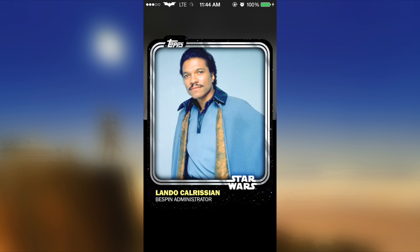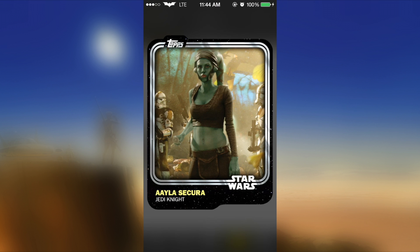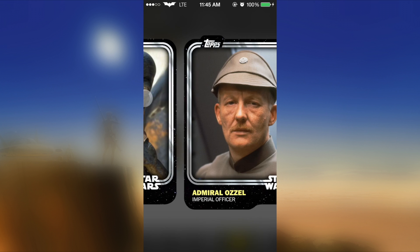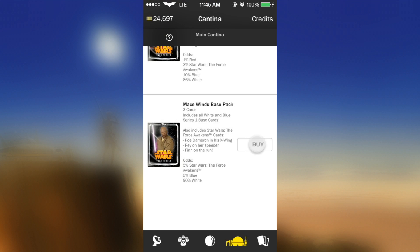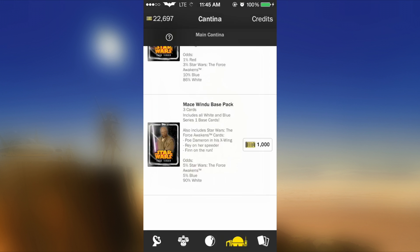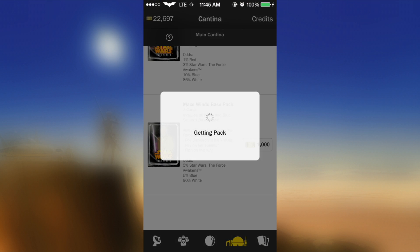If you guys know, if you collect the first 10 within the first 10 weeks that they're given out, there's a special card you get. And if you collect all 30 throughout the 30 weeks they're given out, you get a super rare card. I'm kind of curious what it is — I'm guessing it's going to be some sort of Boba Fett bounty, because everyone loves Boba Fett. He's a super popular character, although he was in the movies for like 30 minutes max. But still, it's got me hunting down those bounties.